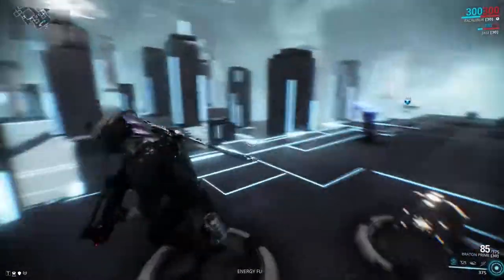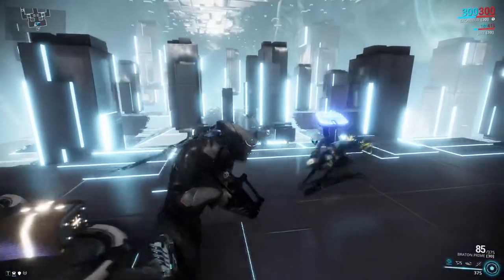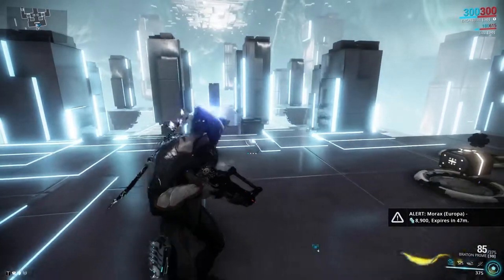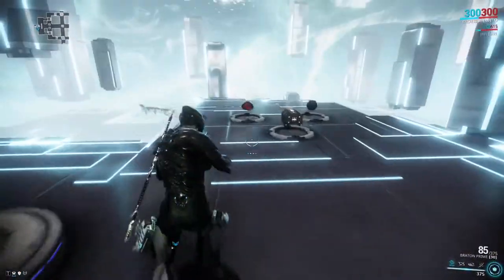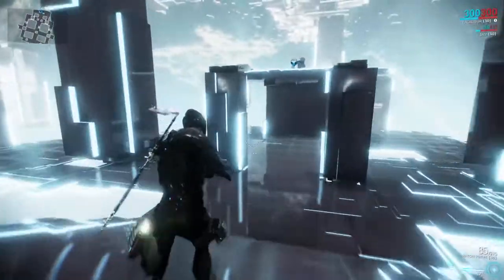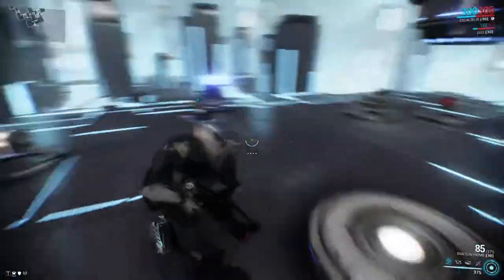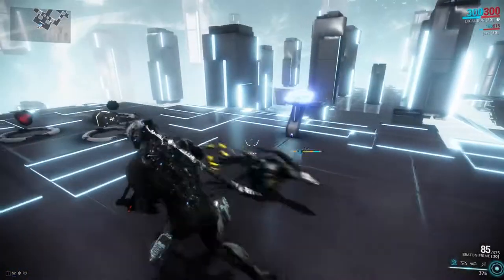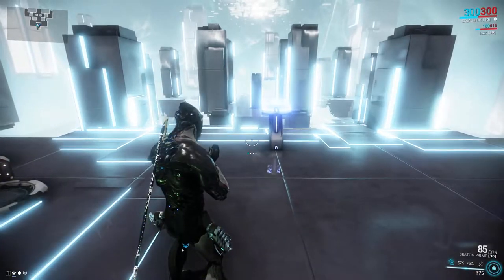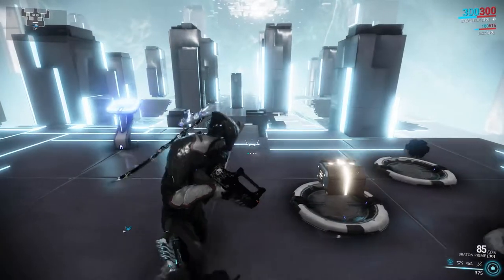It doesn't go as far, but it still advances you just enough so you're not overshooting a ledge. This is really good for more interior-type levels where there isn't so much open space, because using bullet jump in tight spaces can make you hit things you don't want to hit and grab ledges you don't want to grab, which slows down finishing the level or objective faster.